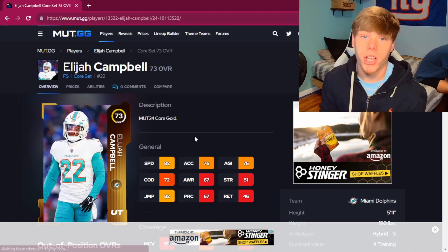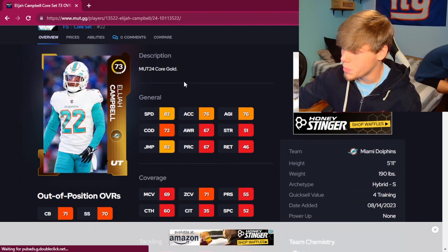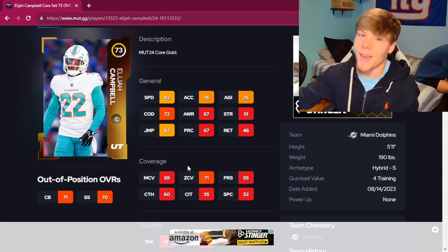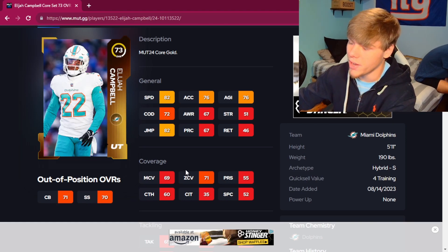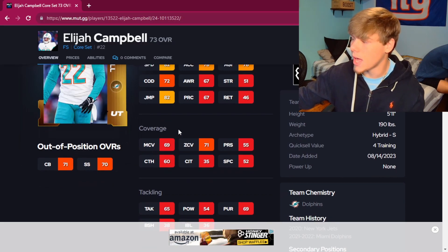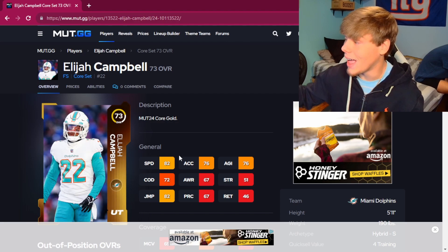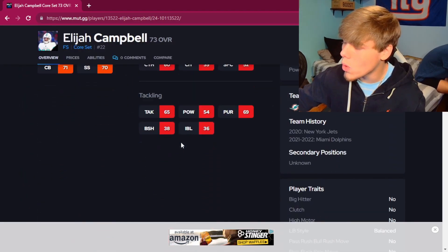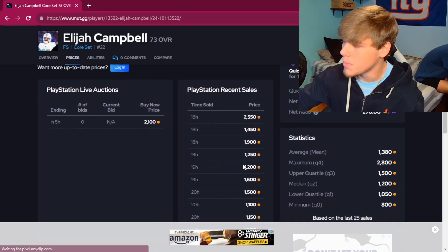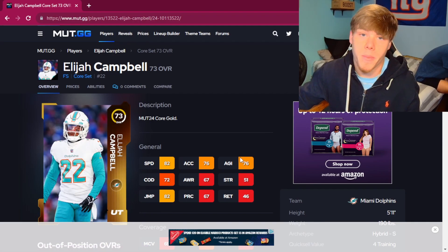If you can't find Justin Reed for a good price, go with Elijah Campbell. Again 82 speed, 82 jump, hits 70 zone. If you have any sort of strategy that boosts your safeties, you can give him plus one man as well — that'll give him 70 man so he doesn't get absolutely grilled. He is short, but at around 1,200 coins on PlayStation, you genuinely cannot go wrong with this card at all, even as a backup.